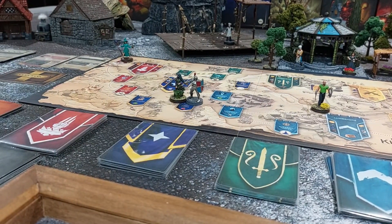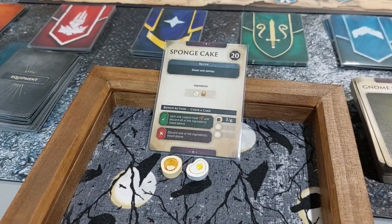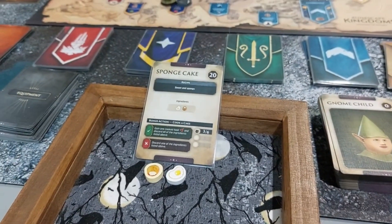Raven already has two quests so can't get another one, and doesn't have enough ingredients to cook. Meanwhile, Khaleesi forgot to do her bonus action — she wants to make a sponge cake. She has flour and an egg, so she's going to try. It's a skill-free test and her cooking is at 5.